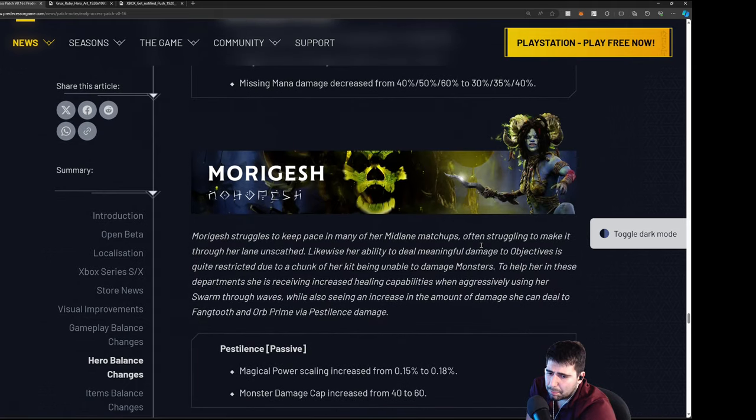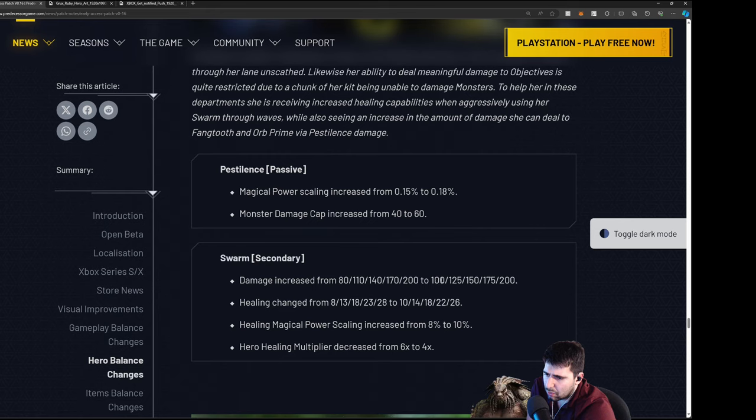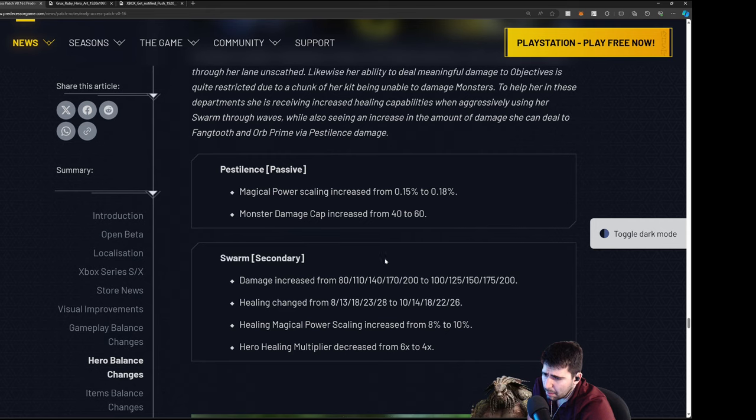Muriel — she's been pretty weak recently due to the Mega Crunch change. Getting magical power scaling increase on her passive for more DOT damage after using an ability. Monster damage cap increased from 40 to 60. Swarm — her E — damage increased from 80 to 100, helping early game. Healing changed from 8 to 10 per minion hit — actually a really big deal and a nice buff. Healing magical power scaling increased. Hero healing multiplier decreased from 6x to 4x which will hurt in teamfights but you win some you lose some. Helps a lot early game.